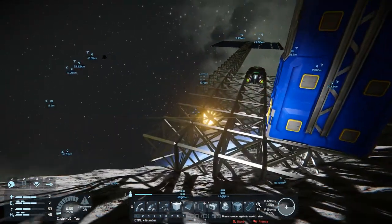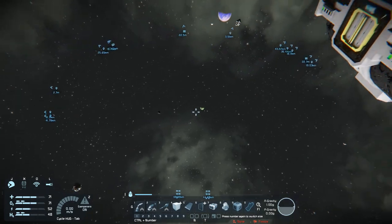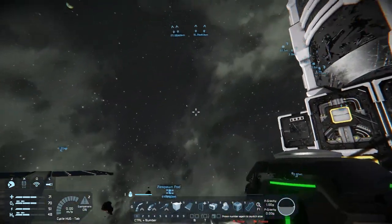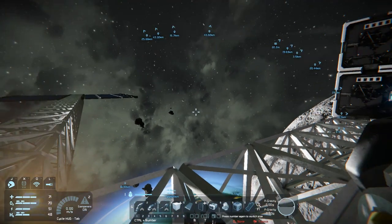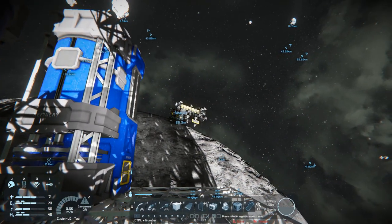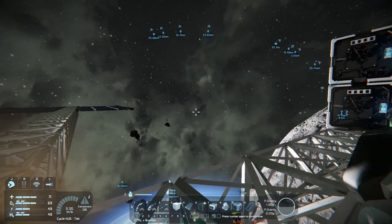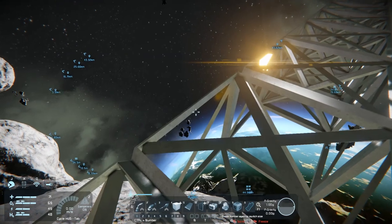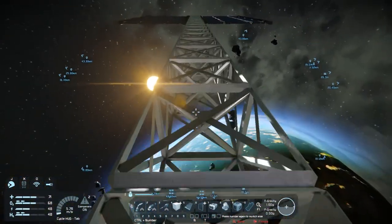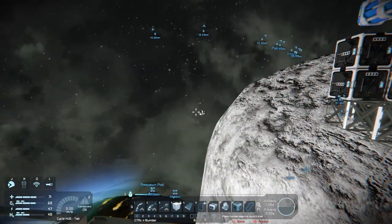Hey everybody, it's BC here and welcome to another episode of Space Engineers. Ever since last episode I've been hunting everywhere trying to find uranium and I haven't been having any luck. As you can see by the GPS markers all over the place, I haven't labeled everything but I must have looked at least 300 asteroids. I was going by what I saw on the surface — that's silico, that's nickel — but I never really thoroughly checked all the asteroids.